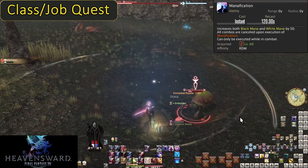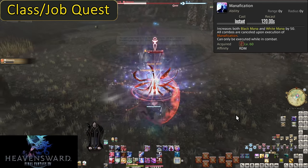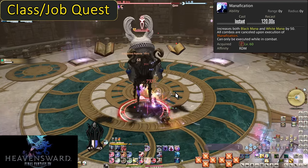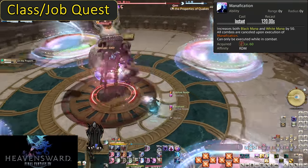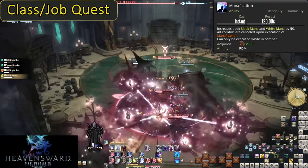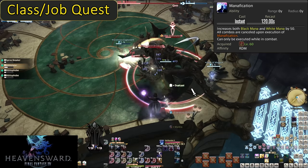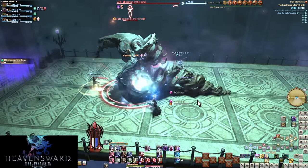Level 60: Manification — one of two skills locked behind job quests, so keep doing those quests. On a 120-second cooldown, Manification instantly increases your mana by 50-50, essentially granting an entire melee combo's worth of mana. It can only be used inside combat. After your initial hit or two, you can jump right into your melee phase. Since Manification and Embolden are both 2-minute cooldowns, use them together — you're guaranteed melee attacks buffed by Embolden.